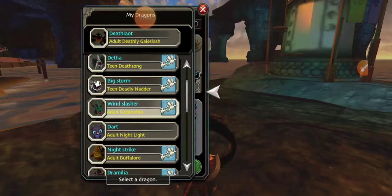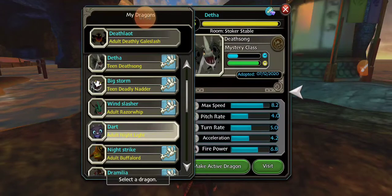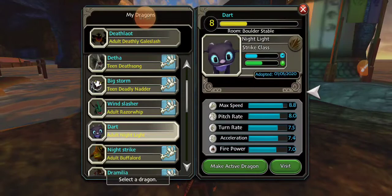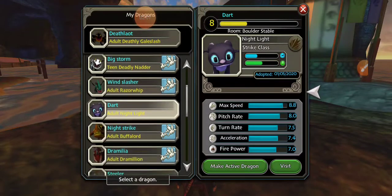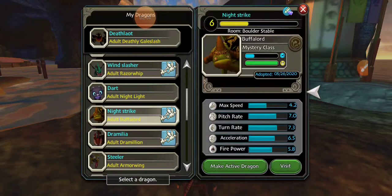Wind Slasher, a baby Razorwhip that I found along with Deather. Dart, a Night Light — I'm actually okay with you picking this one, really cute, a mix between the Light Fury and Night Fury. Night Strike — I don't know why I called it this — it is a Buffalo Lord, mystery class.